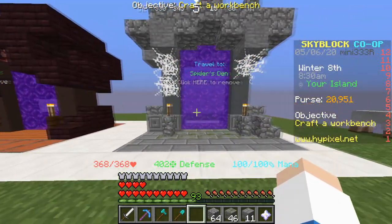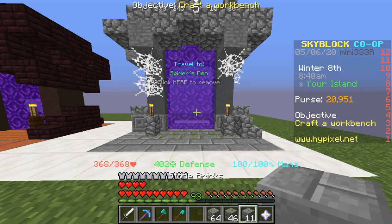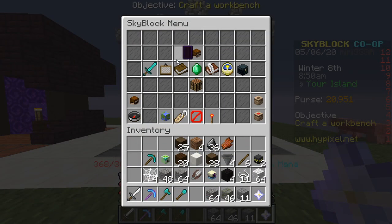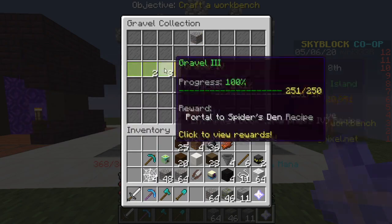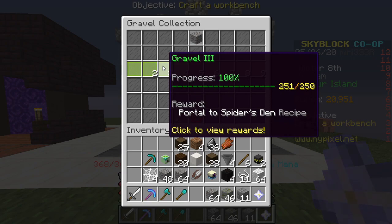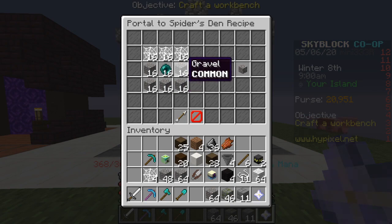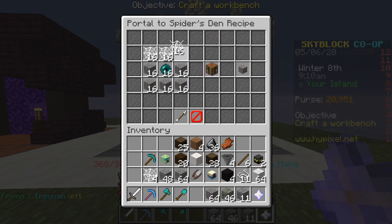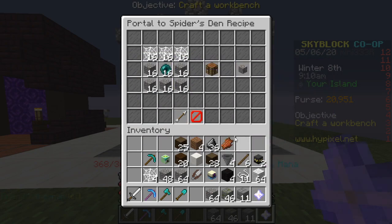We'll go on to the next one, the spider's den. Like I said before, you need to go to the spider's den first, then go to the blazing fortress. Because you go to the spider den first and then the blazing fortress. I recommend you get this one first. Go to collection, mining, gravel — you need level 3 gravel for the spider's den portal. You need a stack and 16 gravel. You need about 48 cobweb, which you make through string that you get at the spider's den, and then you need 16 ender pearls. That's how you make that.